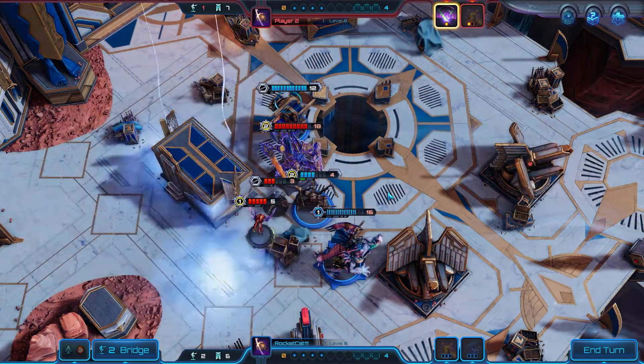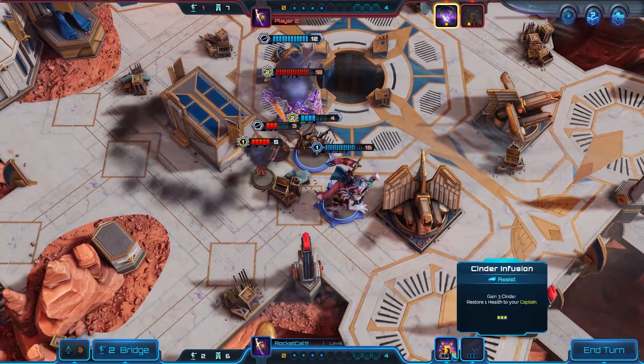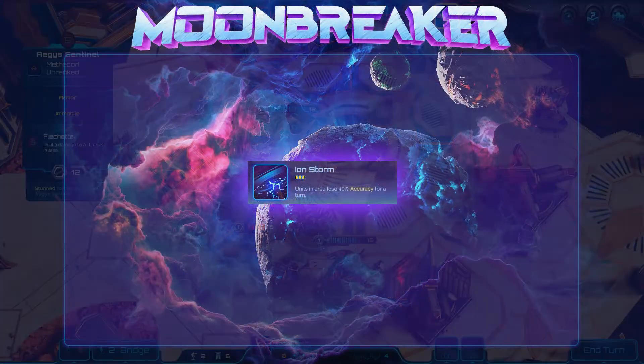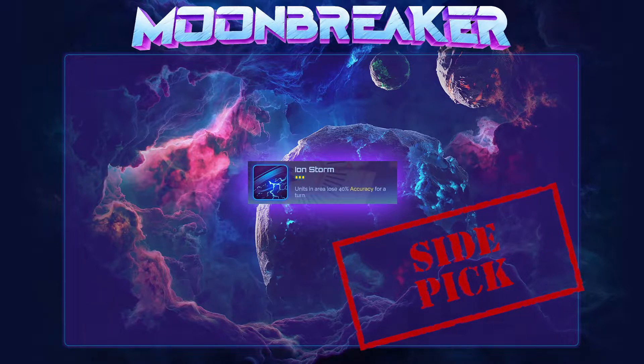I've also seen a lot of players use Ion Storm at the end of their turn where they've already taken some hits from retaliation or broken vengeance. So make sure if you are going to use Ion Storm at the end of your turn anyway, that you sequence it before any of your opponent's retaliation effects could occur. All told, Ion Storm is quite impactful but still a side pick assist for me, and like Disruptor Beam, I'll usually only have it if paired with a stronger assist.